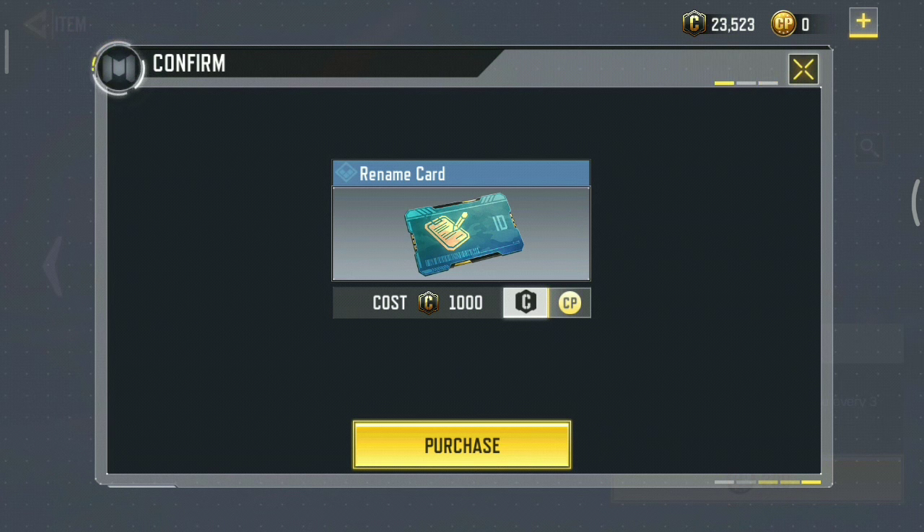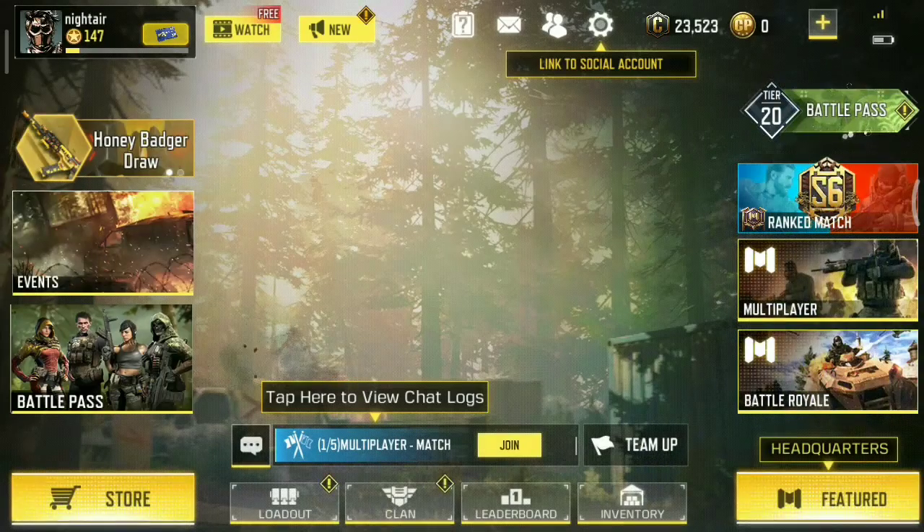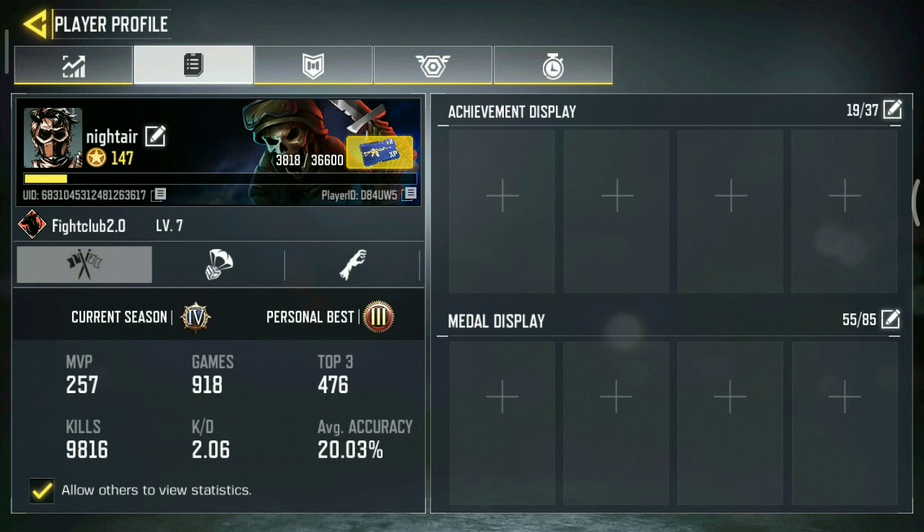Click on purchase. Once you have purchased a rename card, go to your player profile and click on the small pencil icon next to your name.